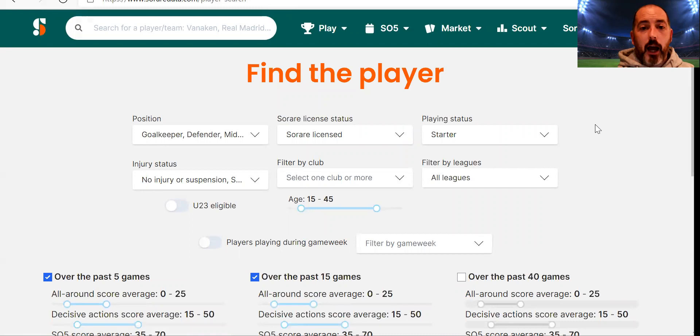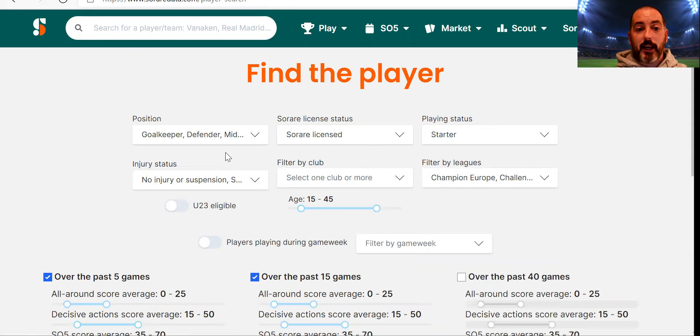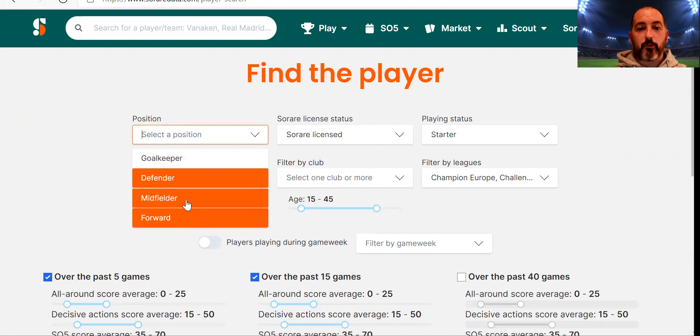The primary tool is Sorare Data — scouts and player finder. When this comes up, we're coming towards the end of the K-League season, end of the J-League season, and the end of the MLS season. I'm not going to look at any of those players — there are ways you could flip players there or buy and store them over winter to sell in preseason. What I'm going to look at is, when I filter by leagues, taking off all leagues and just looking at Champion Europe and Challenger Europe. These are the two SO5 leagues that people are really attracted towards.